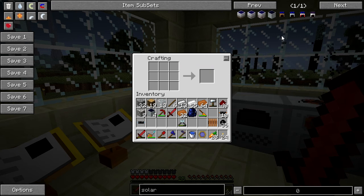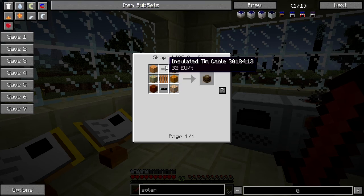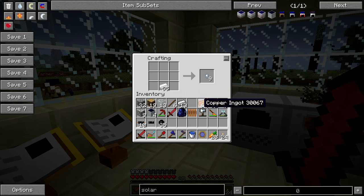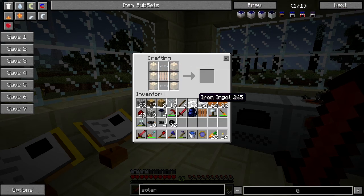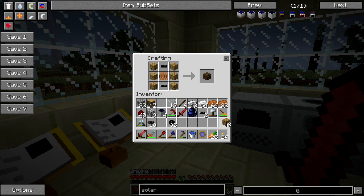What else did I need for this solar array — planks and some tin cable installations. Let's hammer out a bit of tin, cut that, add some rubber to that, and get some planks. So we need those. Let's have a look at this in the crafting grid: a coil, tin wires, and some oak. There we go.